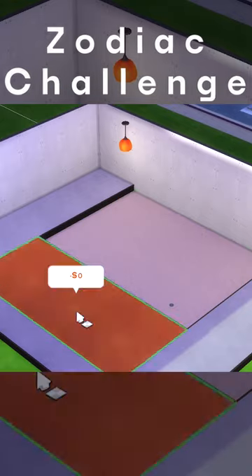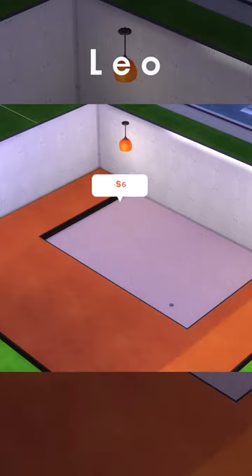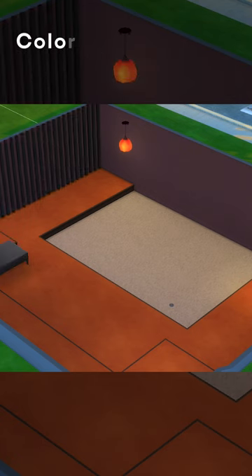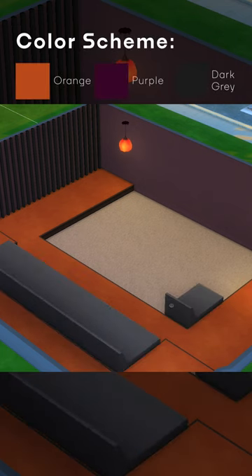Hi guys, I'm RFAZ and today we are doing the Zodiac Challenge in The Sims 4 where we take on the room for Leo's, which is a home theatre and entertainment room with the colours of orange, purple and dark grey.